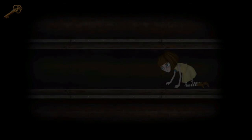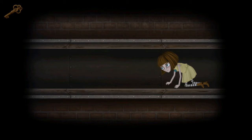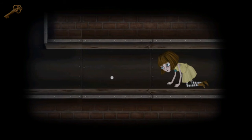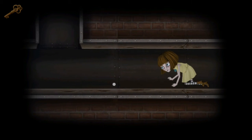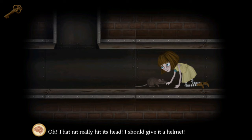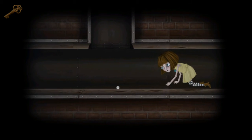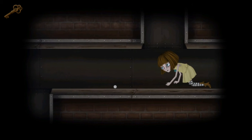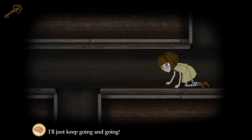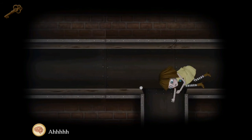Fran creeps around in the air duct. She says 'Oh, the wind hole — well, I guess this is my way back. I wonder if Phil knew about this.' Keep walking, and then a rat is going to fall right here. She says 'Oh, that rat really hit his head — I should get it a helmet.' The next thing is we have to find a helmet for the rat — just kidding, we don't actually have to do that. Keep walking and eventually you'll fall down this hole. There's no avoiding it, but that is the way you have to go.